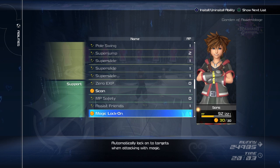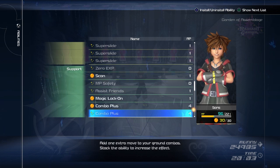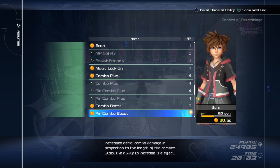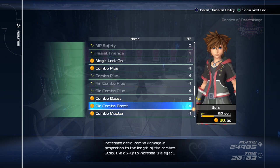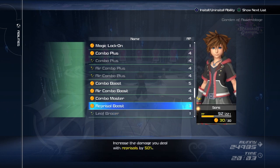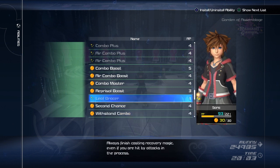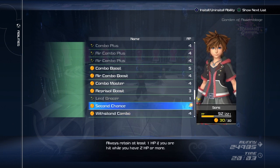Magic Lock-On is helpful, though near the end I found I wasn't really using magic, so you could take this off. Combo Plus is good — it's always good to do a little bit more. Combo Boost and Air Combo Boost, really good. Combo Master, really handy. Reprisal Boost, really good as well. Since you're not going to be curing, you won't need Leaf Bracer, but you will need Second Chance and Withstand Combo. Absolutely.